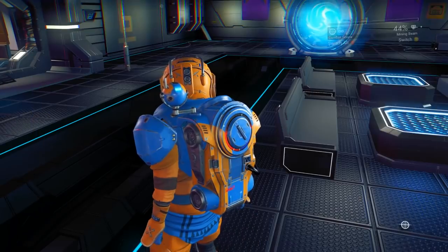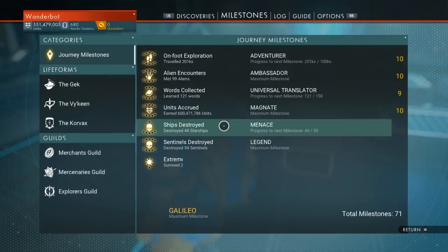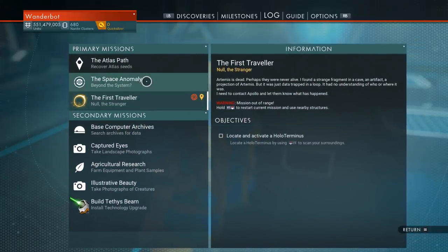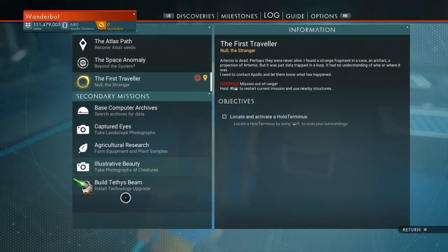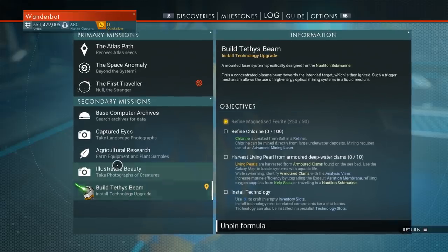Do we have the mission yet, or do we have to do something specific? Discoveries, Milestones, Log. First traveler, mission out of range, space anomaly, Atlas path. Build a Tethys beam — here we go. No, that's probably not it.